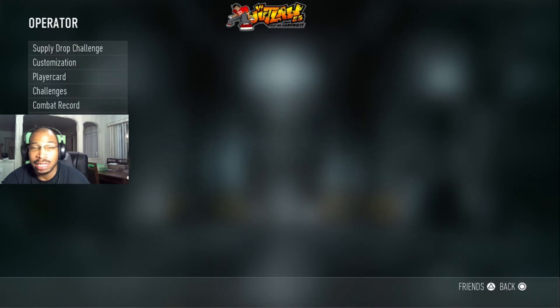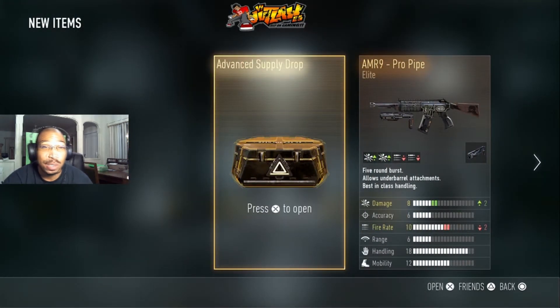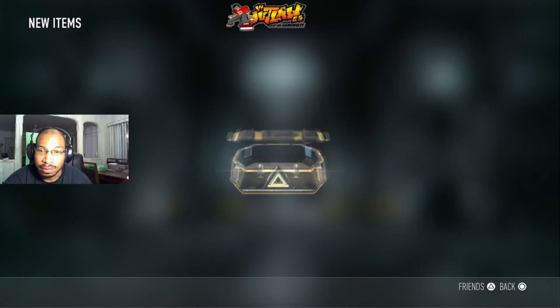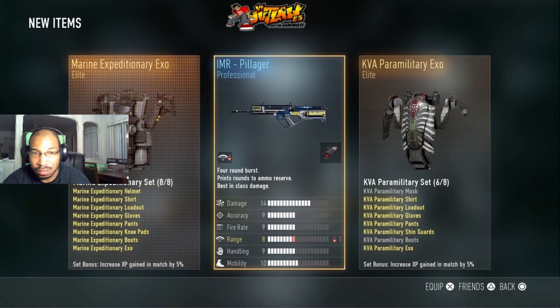Alright, we got the AM19 Pro Pipe and we got an Advanced Supply Drop — let's open this bad boy right now. Will we get another elite weapon? Let's get two of them back to back. Elite! Elite! I got two elite EXOs!